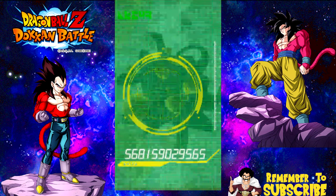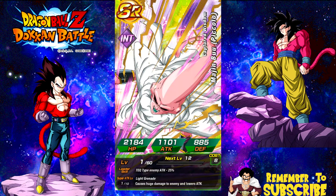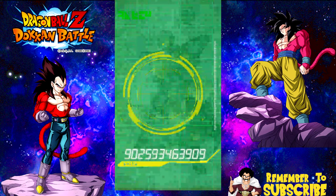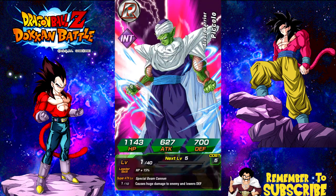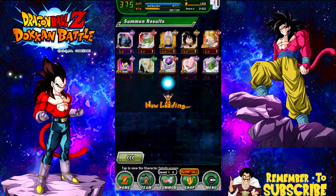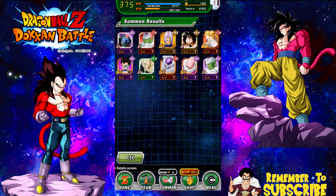Frieza second form. Majin Buu Piccolo Absorbed. Another Piccolo. I have so many Piccolos — I can't wait to Baba all of them. That was bad — I only got three on that one.